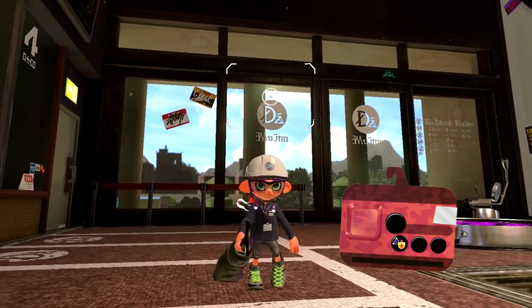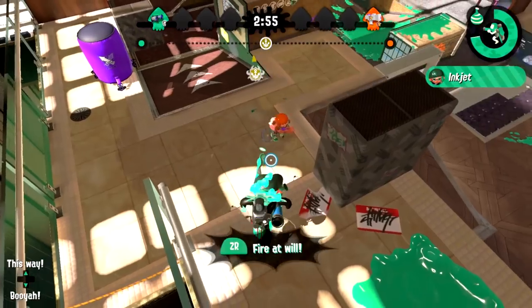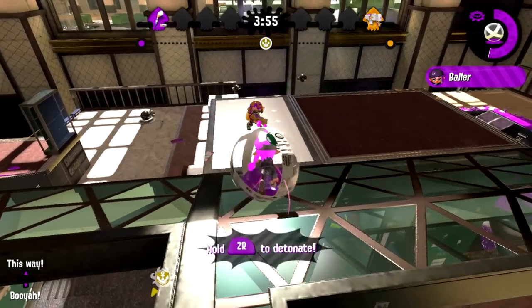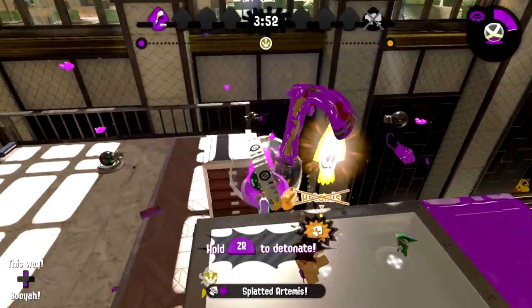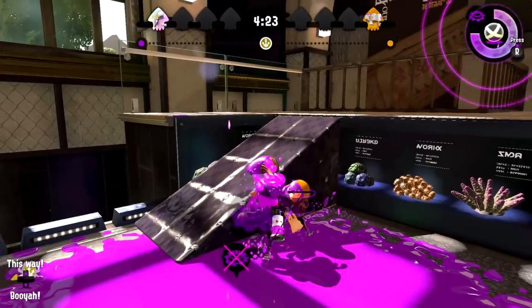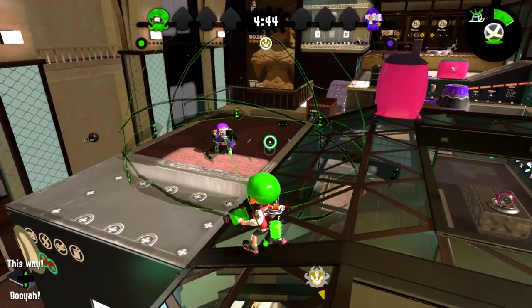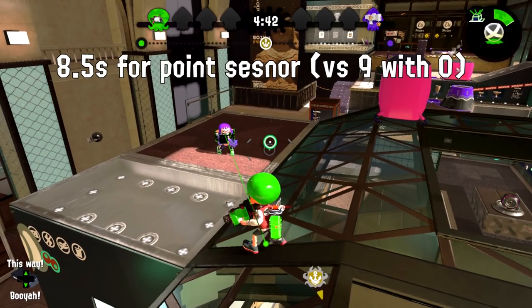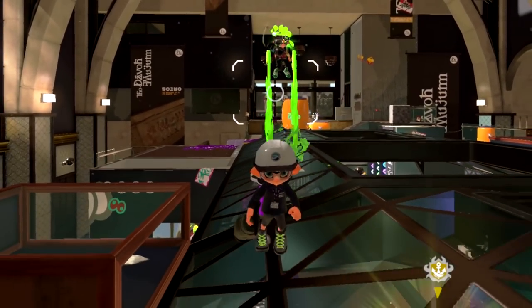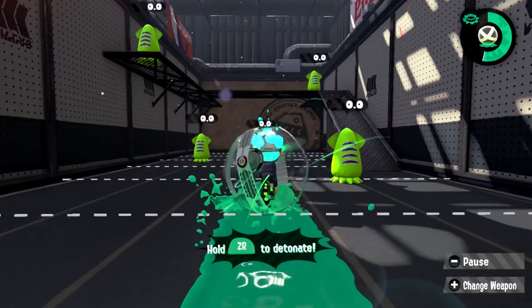But with one sub of Bomb Defense DX, it now takes three indirect shots from an inkjet, three bumps from a baller, or three ink mines to get splatted. The tracking effect changes are pretty minimal with only one sub — they only reduce the tagging effect by about half a second. Overall, this is the best amount to use, especially given the prevalence of inkjet and ballers nowadays.